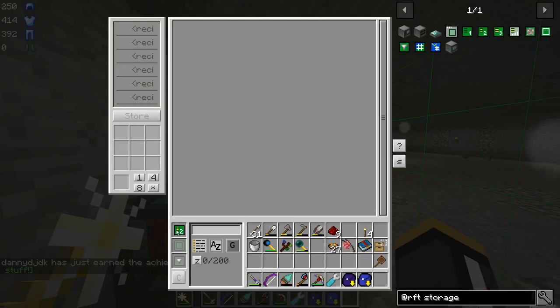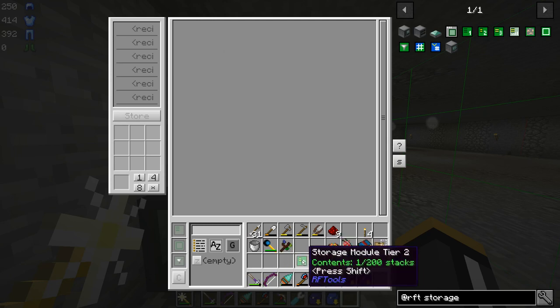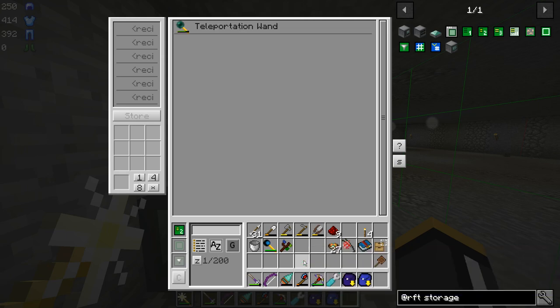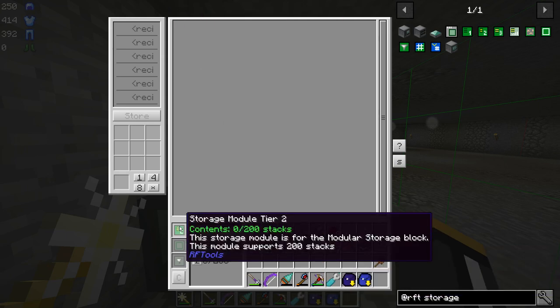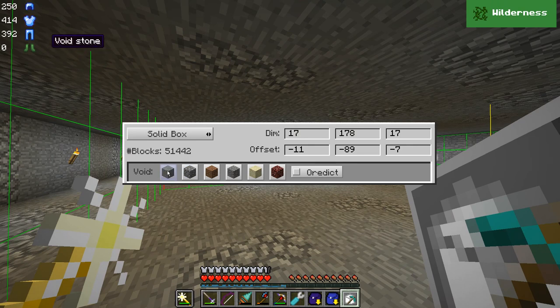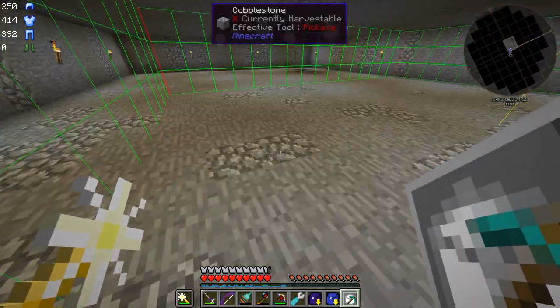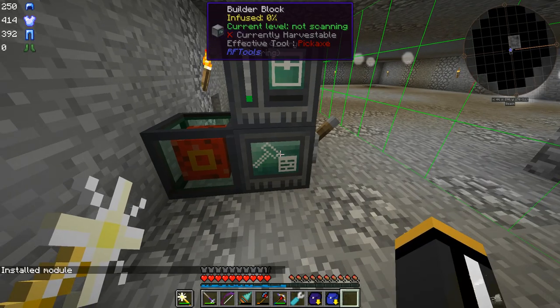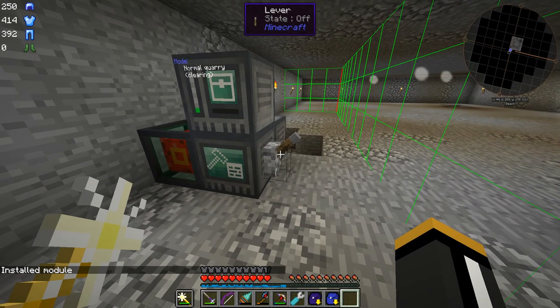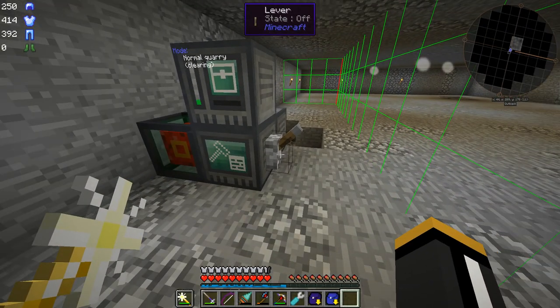I'm going to put a little override on the side just because it's going to take a really long time before this reaches 50%, and I just want to run it a little bit for now — it has to fill up this 10 million RF buffer. We should chunk load this. I'm using FTB Utilities right now to load chunks. We're right on a chunk boundary. We only need to load this chunk because the builder block, by default, loads the chunk it is currently mining, which is really nice because it does work one chunk at a time. Then we put our modular storage on top, insert the storage module, and now we can store the quarry's output on that disk.